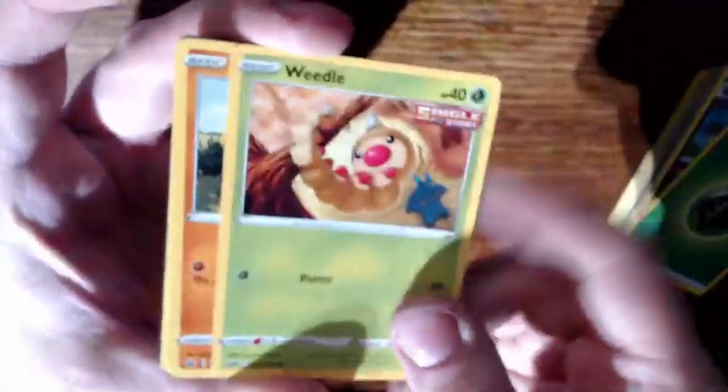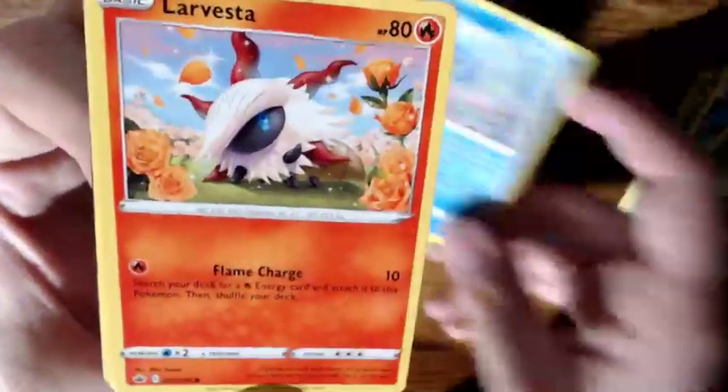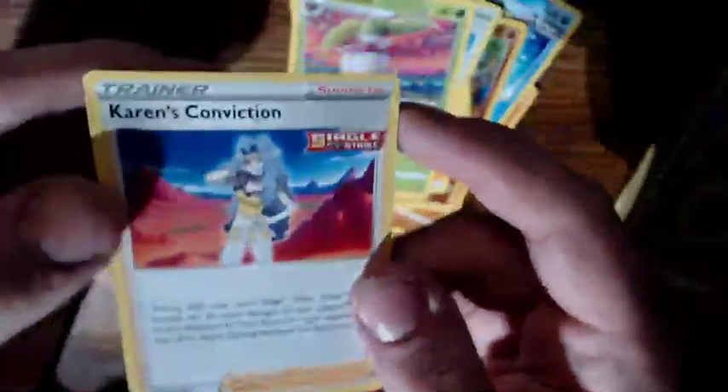I accidentally mixed in my Vivid Voltage — that was the last set. I also learned that when I jumped back into this I didn't really do any research on how the whole thing works. Apparently the energy art changes with each generation of cards — so whenever they retire new sets and move on to another game series, they change the energy. Here's reverse foil Crabrawler. Passimian with Rapid Strike, Electric Energy, Dyna Tree Hill, Steenee, and Karen's Conviction.